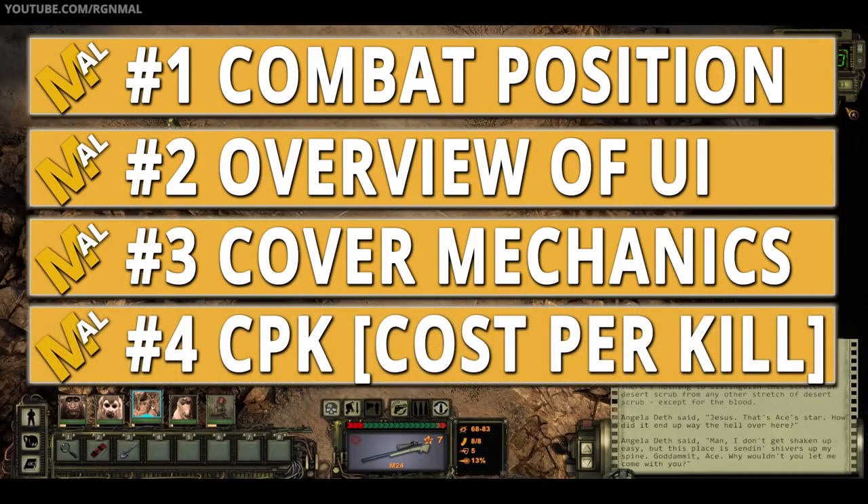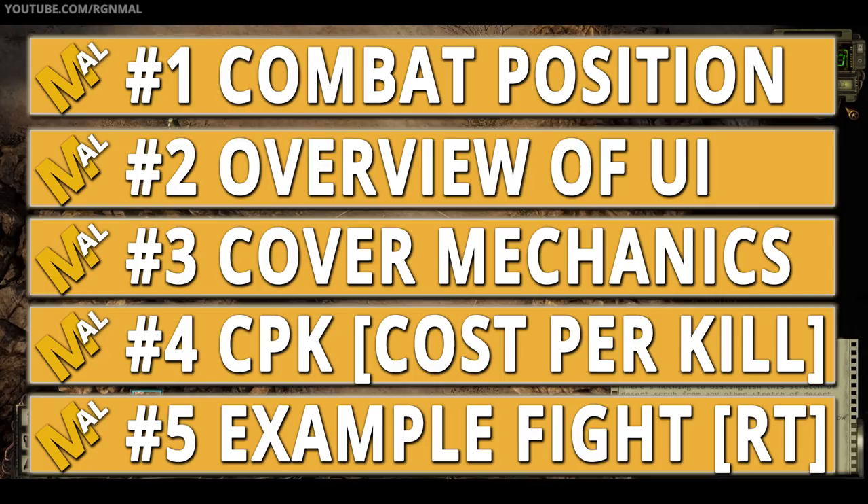Third, we're going to go over the importance of cover and, more importantly, how to deny it to your enemy via either positioning or cover destruction — that's really the key to winning fights. Fourth, we're going to talk about what I like to call CPK, or cost per kill. Wasteland 2 at its core, not unlike a lot of RPG games, is a study in the economics of how efficiently you can dispatch your enemies. And then at the end, we're actually going to do an example fight at the radio tower, one of the first places you'll go in the story.